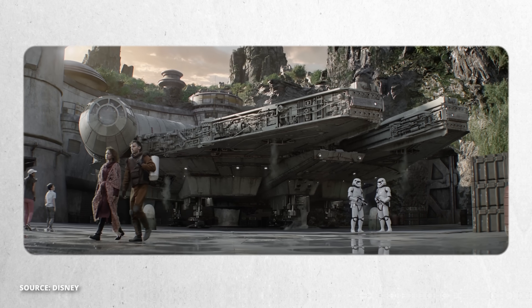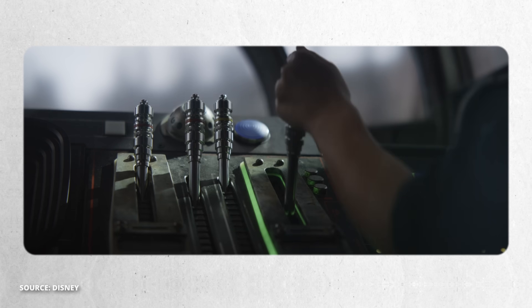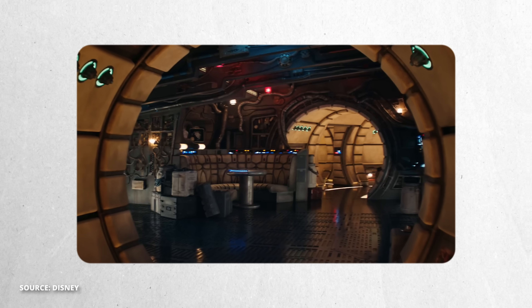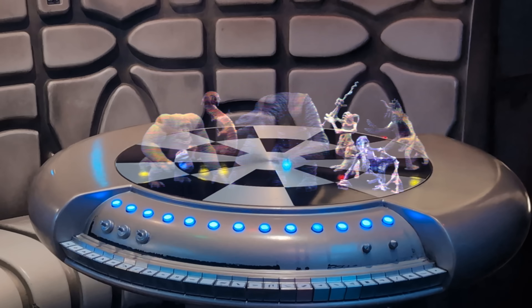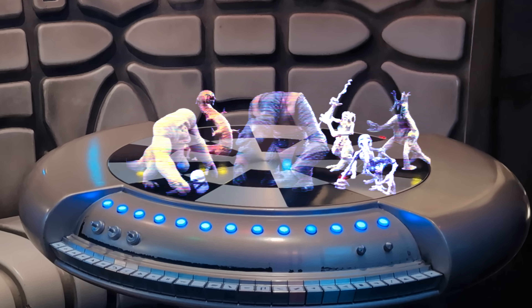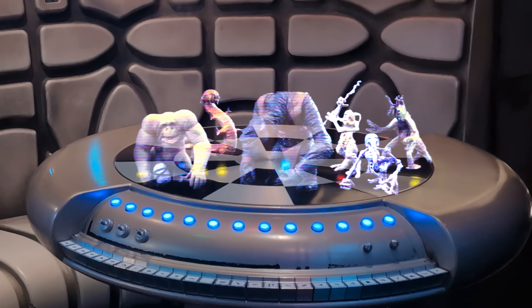There's a missing effect in Galaxy's Edge, and it should be in this attraction right here — Millennium Falcon Smuggler's Run. Every time I'm in the queue for this ride and get to the chess room, I always look over at that empty checkered table and think to myself, it would be so cool to see little hologram monsters battling on that board.